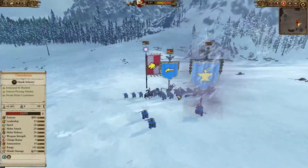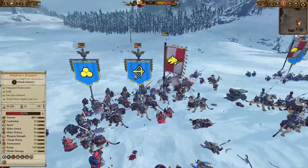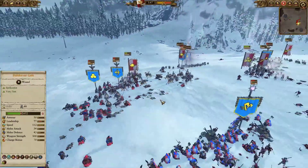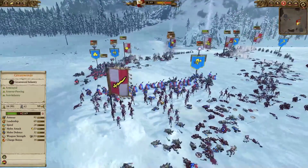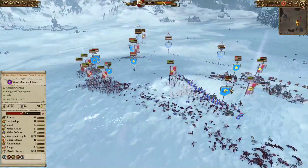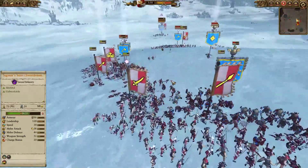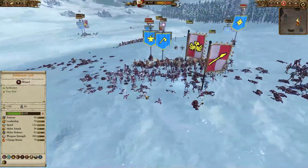The Demigryph Knights are engaging the Thunderers, the Organ Gun, and the Bugman's Rangers at the same time — quite a nice pick. The Greatswords have managed to break through and are fighting Ulthar's Raiders, which is a win for me. The whole pocket is doing quite well over here, though the Spearmen are getting dragged down. The Warriors of Dragonfire Pass are down to 40 men.